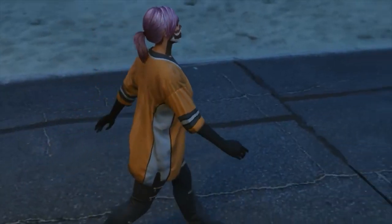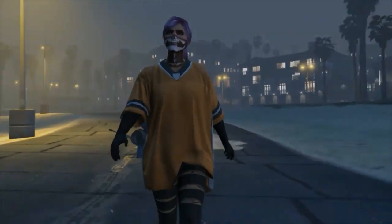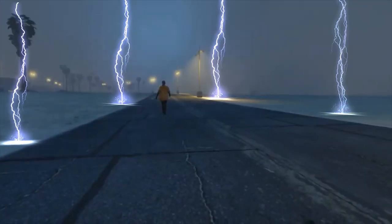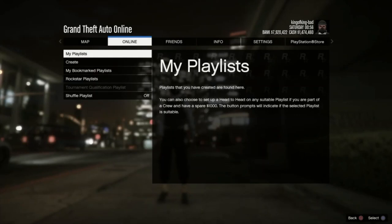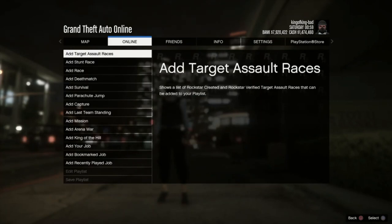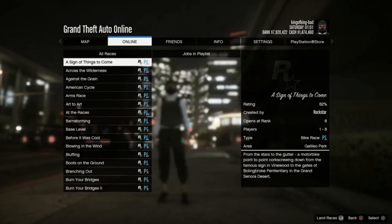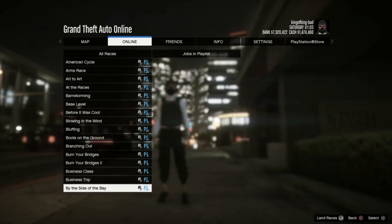Today I'm going to show you how you can obtain all colored jerseys in GTA Online. Before we get started, we need to go to the playlist and create a playlist. Just go to add a race, and once we add the race, we're going to go down and add Criminal Records — that is the easiest one to do.